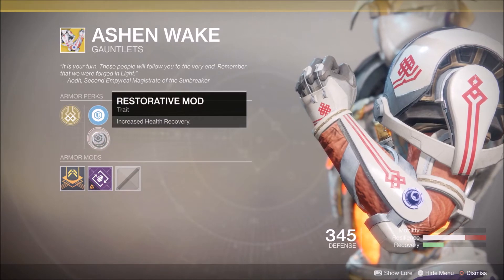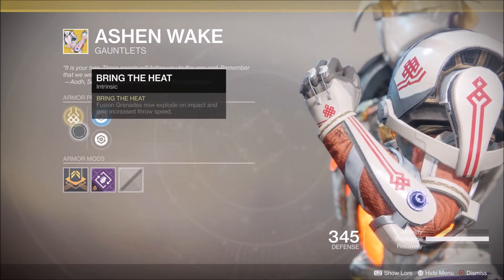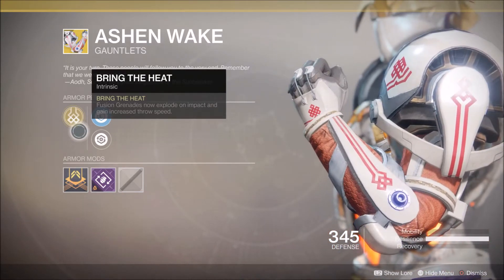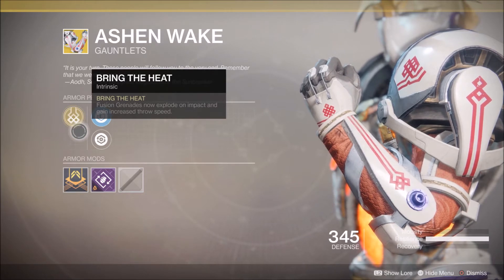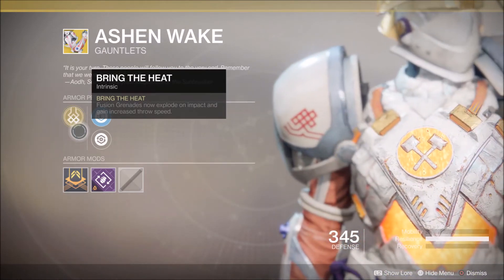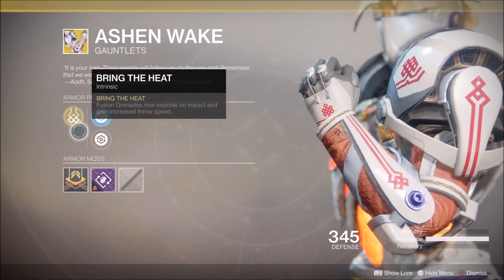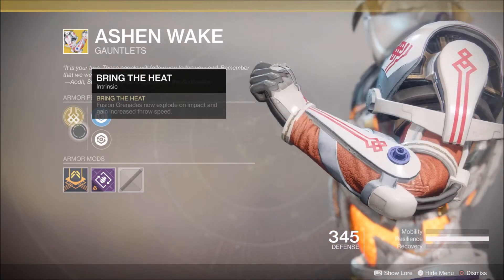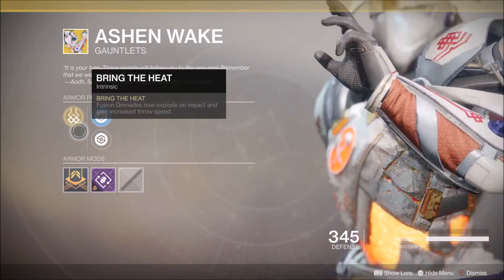We finally have a new exotic with Xur: the Ashen Wake. The Prometheus Lens is 29 legendary shards — weapons are generally more expensive. This is a new Warmind exotic designed for the Sunbreaker class. Its perk, Bring the Heat, makes fusion grenades explode on impact and gain increased throw speed. Normally grenades sit on the floor for a few seconds before exploding — with this you can make sure it catches all the enemies you want. Problem is, you're generally using Thermite if you're running Sunbreaker, and it probably won't replace Hallowfire or Armamentarium. Worth picking up as a collection piece, but I don't see it commanding a slot in your equipment.